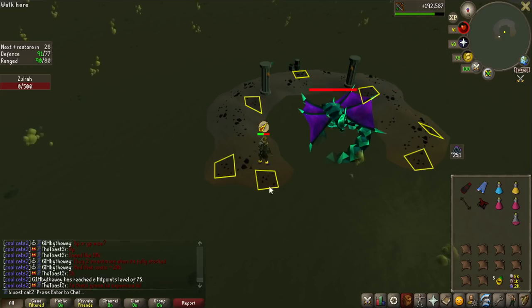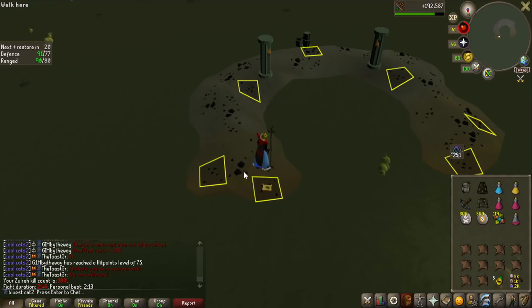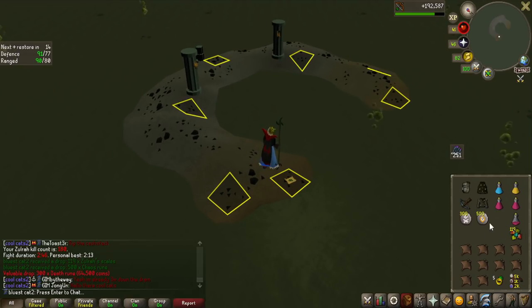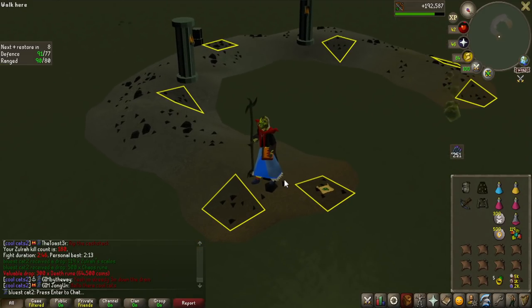This is going to be kill number 80 on Solra in this one video, and I've got no uniques - and this is no different. That was a fast kill. But for now, I think I'm going to be done with Solra until we get a trident, because he is 87 and he is just trying to get a kraken task. So I'm going to stop here, but let's see how many scales I've got banked.